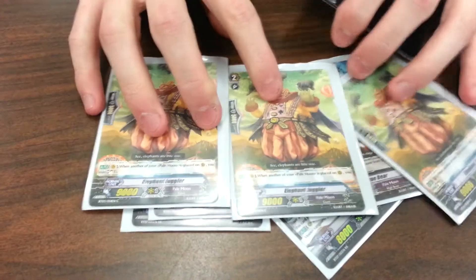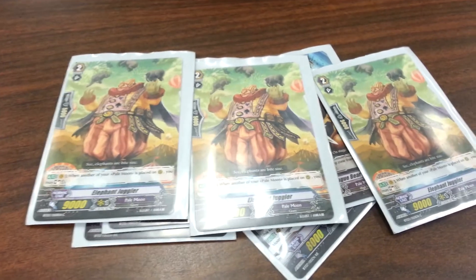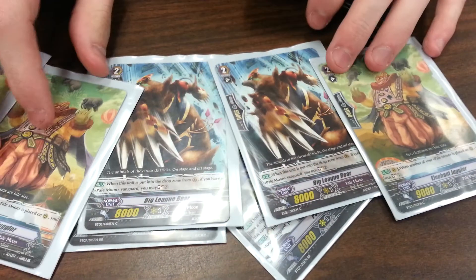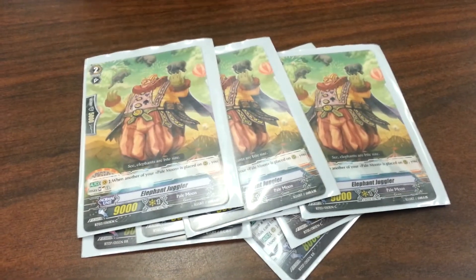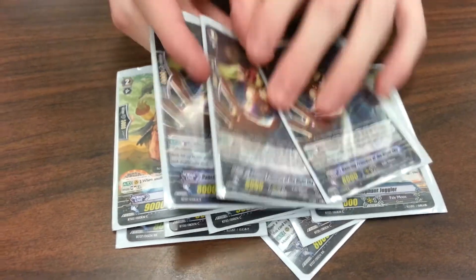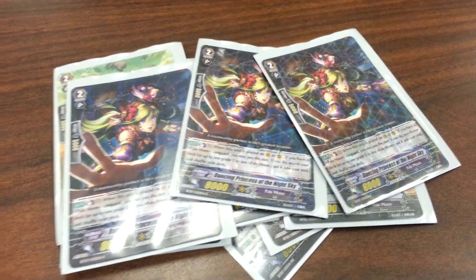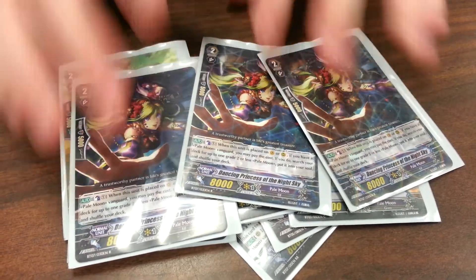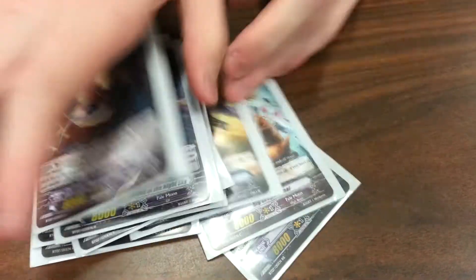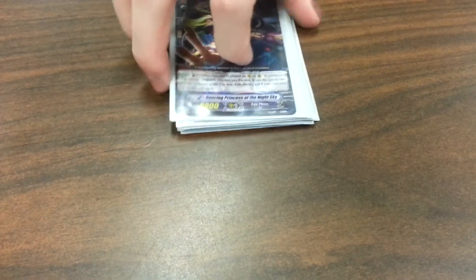Then 3 Elephant Juggler. Normally you'd run 4, but I find 3 is best — gives me an option for 2 Bears and 2 Peekaboos. As well as giving me 3 Dancing Princess on the Night Sky. Skill: counter blast 1 and move a grade 2 or lower to your soul. That's how you get Peekaboo in the soul, and everybody hates you.